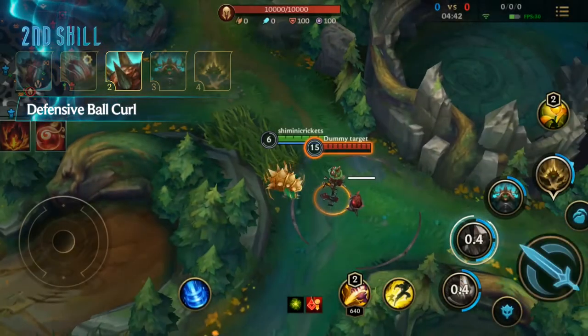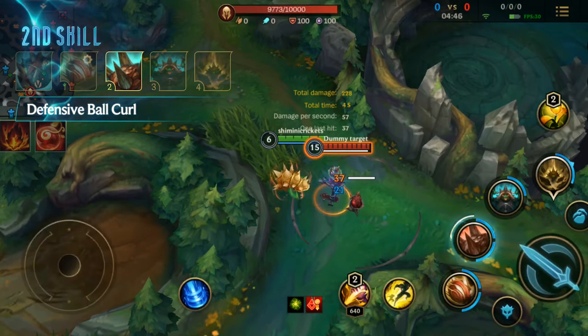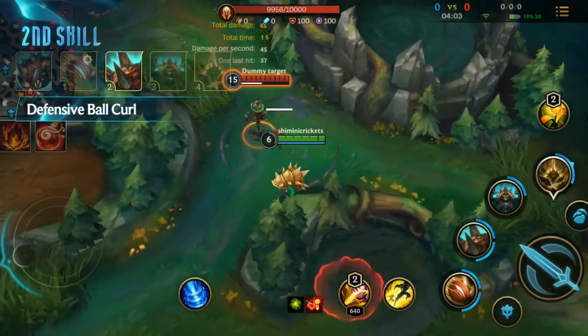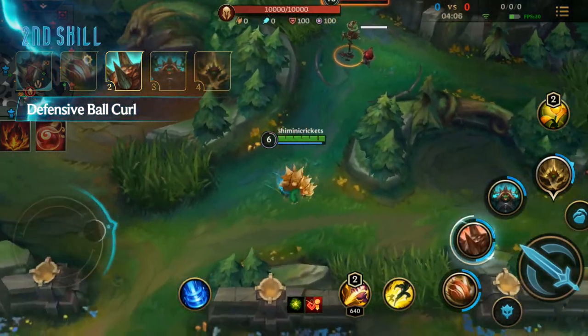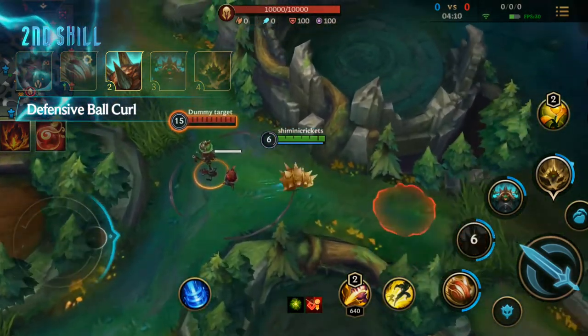Rammus' second skill is Defensive Ball Curl. Rammus goes into a defensive formation, vastly increasing his Armor and Magic Resistance, amplifying Spike Shell's damage, and returning damage to enemies that basic attack him. But he is also slow during this time.